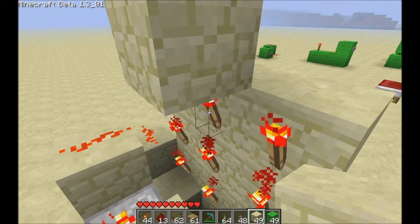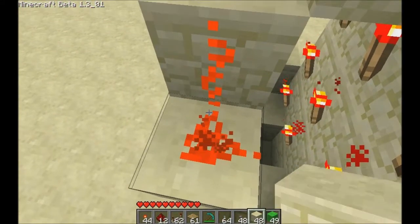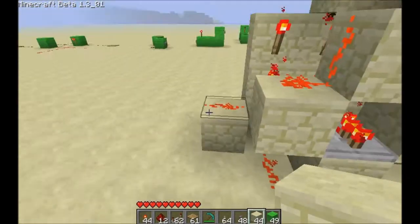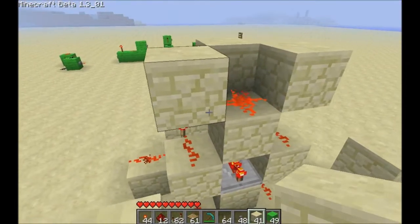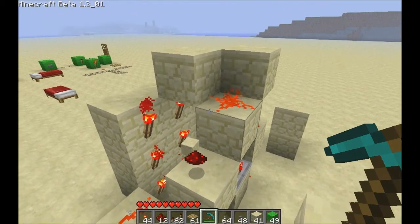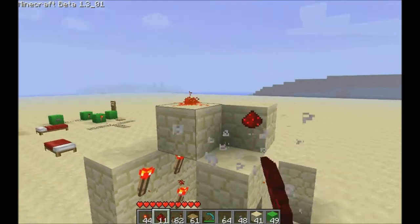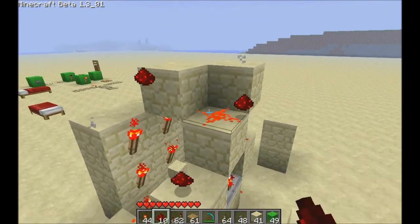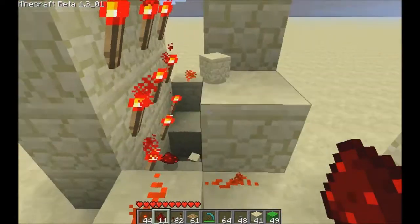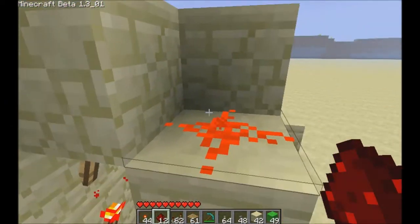If you put a block on top it will kick the power kind of sideways. Let me isolate that. So that torch there — this dust will light up. It's not powering this block in front; it's actually powering the block above like you normally think of. But it actually kicks it off to the side because the redstone dust is coming off of this block from the side. The torch is powering this block and this block is powering the dust. I wasn't sure why that was happening at first, but it's actually just normal.